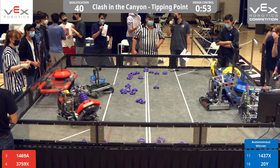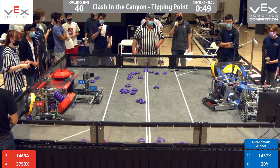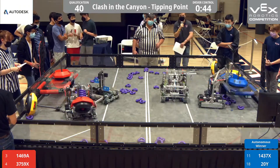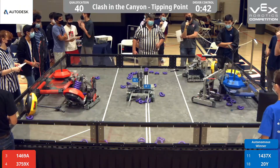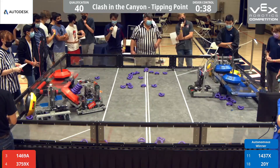Red trying to knock over Blue's platform — it doesn't seem to be very successful. This is the third and fourth place team playing against 11 and 16, and it seems that Blue is winning after taking Autonomous and having those stacks.